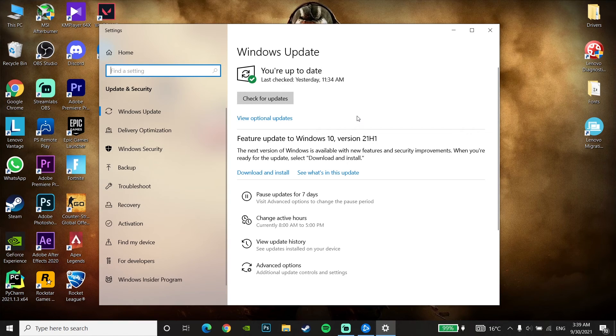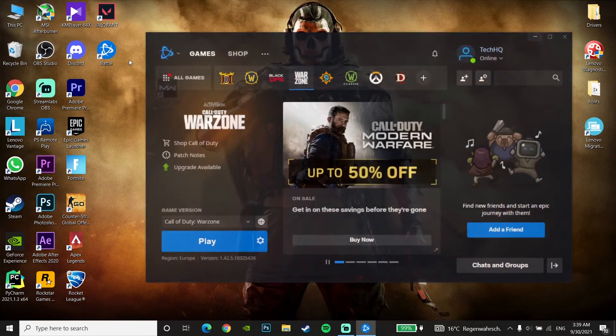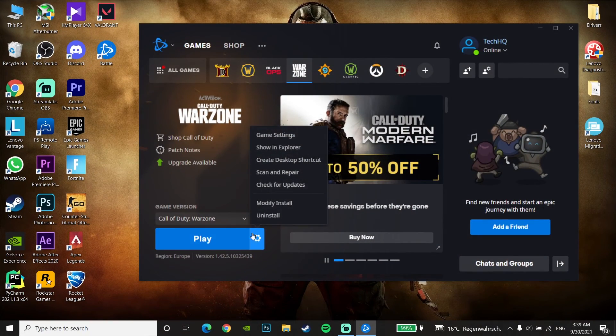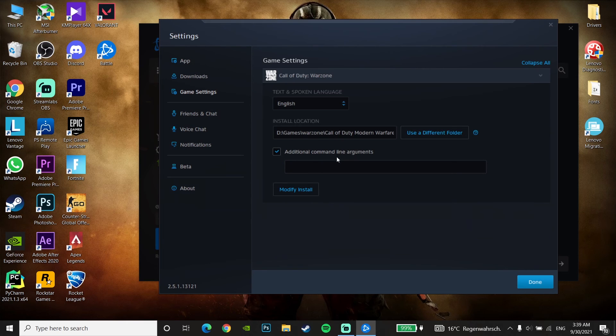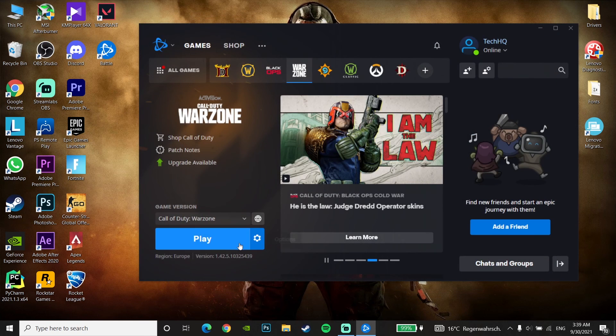If that didn't work, open the Battle.net launcher again, click on Options under Call of Duty Warzone, then click on Game Settings. Check the option for Additional Command Line Arguments, and enter this command: -d3d11. Then click Done, open up Call of Duty Warzone, and play with DirectX 11. This is the third method to fix the problem.